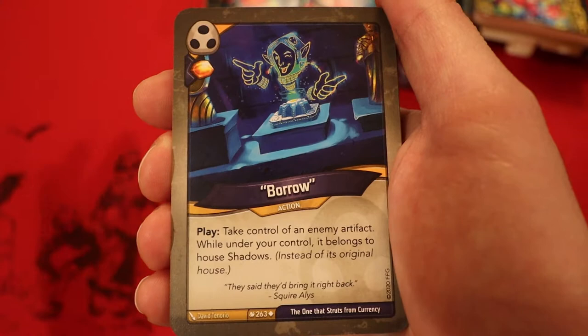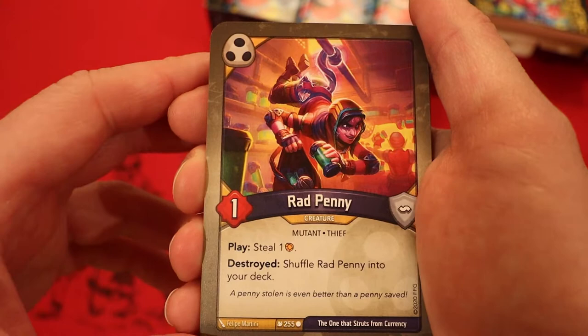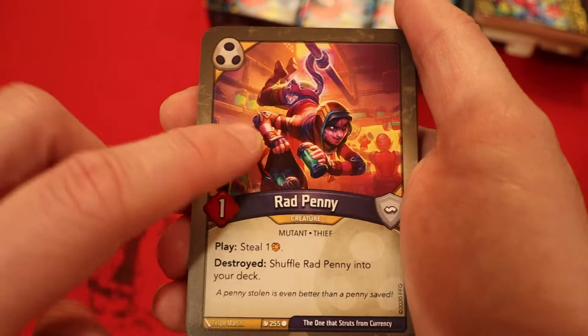Taking Library of the Damned, Screaming Cave — just a lot of great targets for this card. Tempting Offer — Amber, have you play it. Enhanced capture pip. Return an enemy creature to its owner's hand; if you do, your opponent gains an amber. Rad Penny — one power. Play: steal an amber when it's destroyed, then shuffle it into your deck. That goes good with the Safe House — that way you don't have to rely on drawing it again.